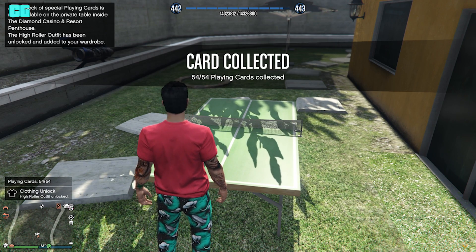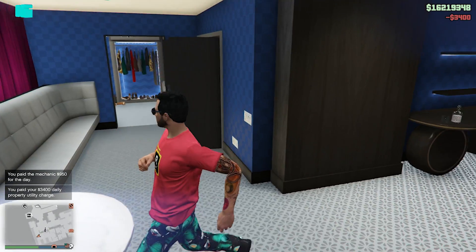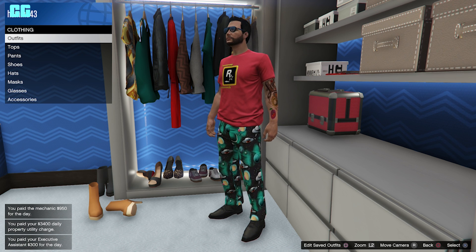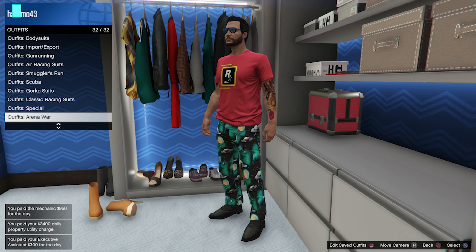So you must be wondering what do you get — well you get a high roller outfit and a new deck of special playing cards for your private dealer in your penthouse. And also you get something for Red Dead Online, coming later this summer, so stay tuned for that.